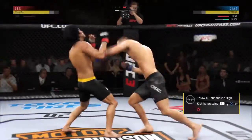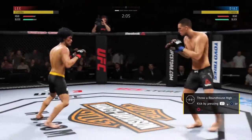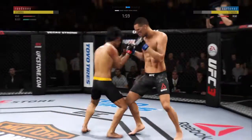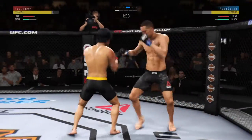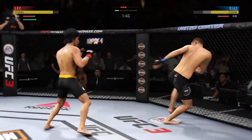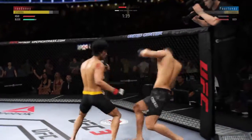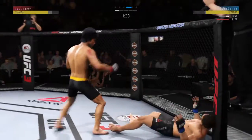Lee gets back up and pretty quickly, I might add. Nice jab by Diaz. Right hook to the head block, the left hand behind it. He's doing a great job blocking these shots. Hit him with that straight left there. Beautiful right leg kick there. He lands another. He's got him right here. He might be out.